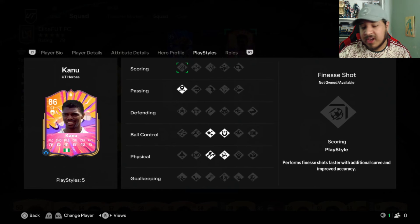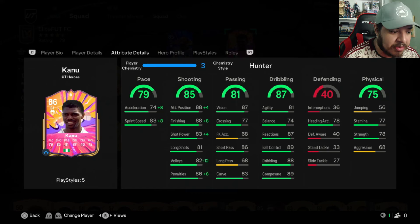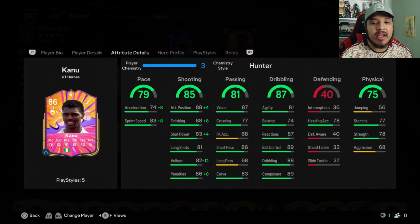Play styles are pretty good — Incisive Pass obviously very good, he has First Touch, but I didn't really notice it in game. Solid card. He's 30k, but his shooting is very, very good — definitely shooting of a 300k card. Everything else you just don't know what you're gonna get. I would play with him easily if I packed him — could save him for an evolution or something. But that's gonna be it, guys. Thank you so much for watching, I hope you enjoyed, take care of yourselves, tell your families, and I'll see you in the next video.